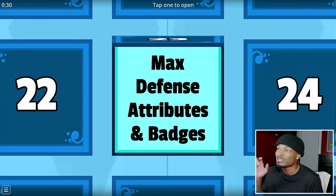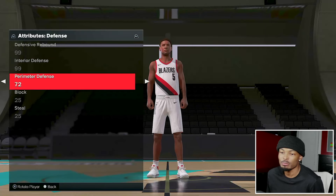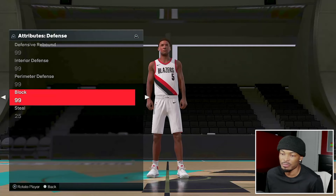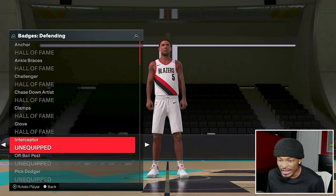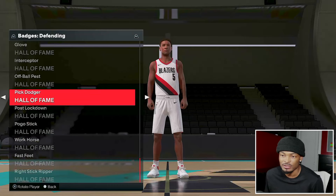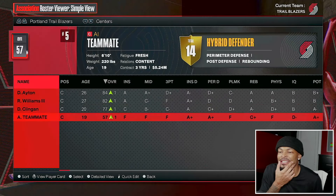He gets max defensive attributes and badges fresh out the gate. As you can see, everything he has is literally a 25 rating - he was literally a 40 overall dog of a player. We got max defensive attributes and then we also have to give him max hall of fame defensive badges for every defensive badge in the game. Our max defensive attributes got our boy a whopping 57 overall.